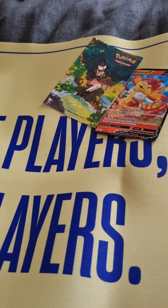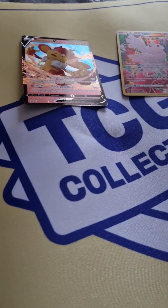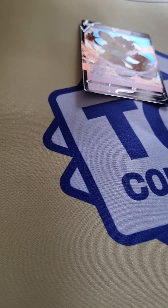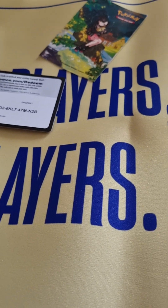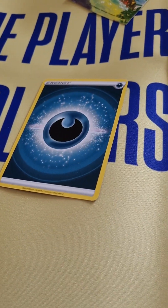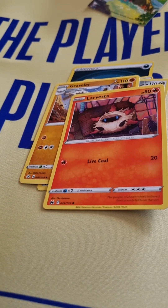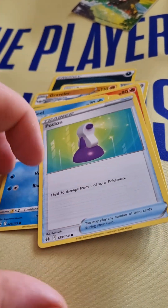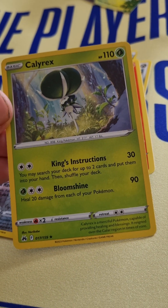One more pack. Here goes the code — move that to the side. We've got the dark energy, a great ball, Bisharp, Graveler, Love Aster, Seal Potion, energy search, Layer On, and Color X — pretty cool.